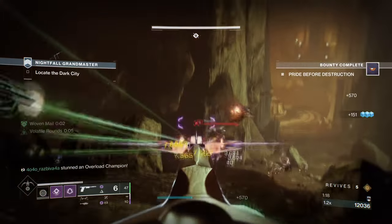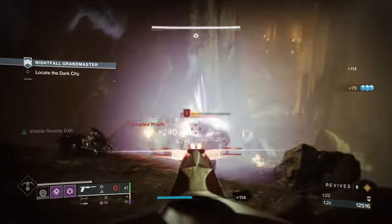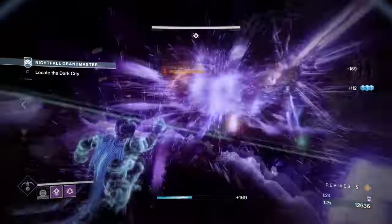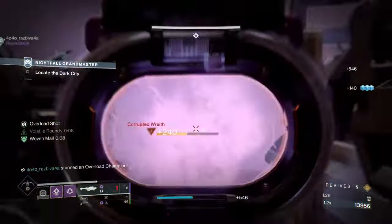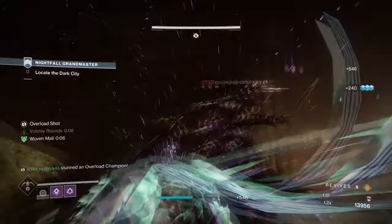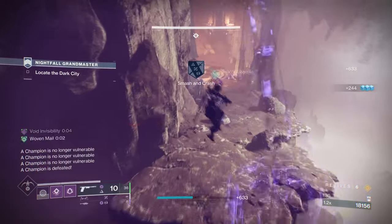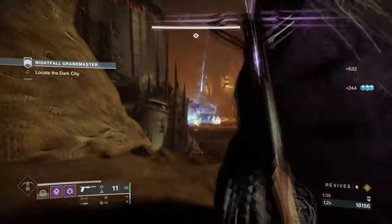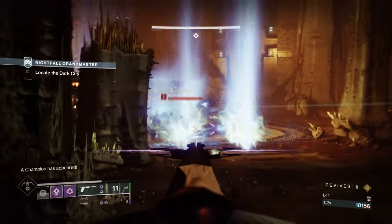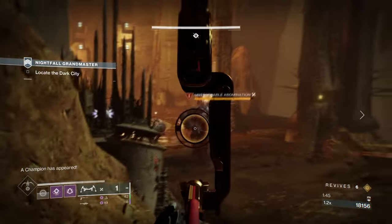Our build will focus on utilizing Gyrofalcon's exotic effects of applying volatile rounds and then using said volatile rounds in conjunction with our invisibility. What we'll get is a non-stop volatile build that can stay triggered for a longer time, but also giving us devour, grenade regen, and invisibility whenever you like. You're going to be surprised as to how effective this is in end game content such as GMs. So let's crack on with it.